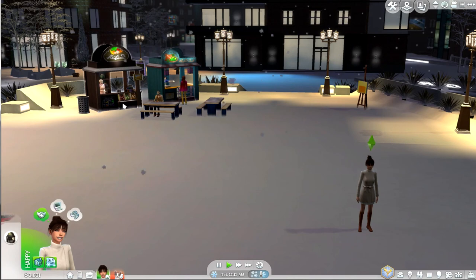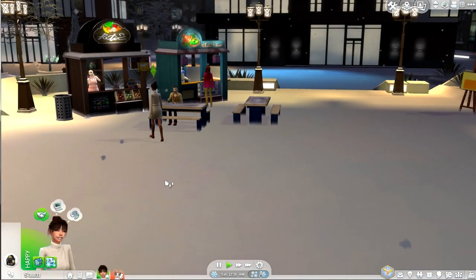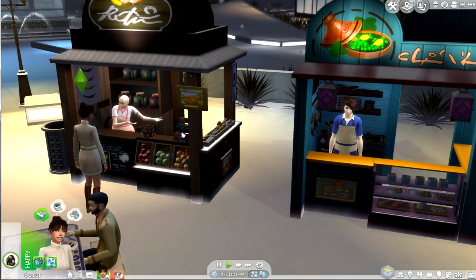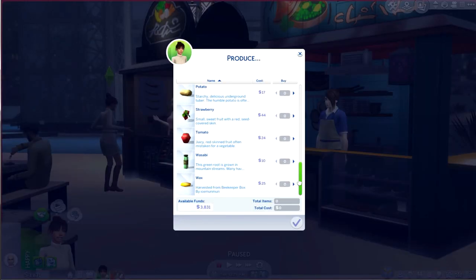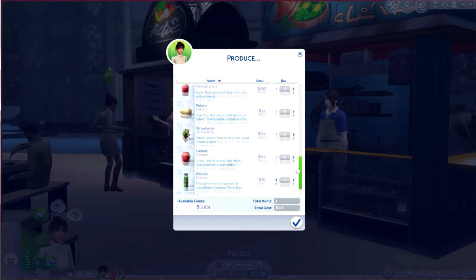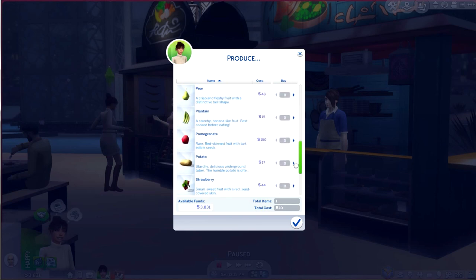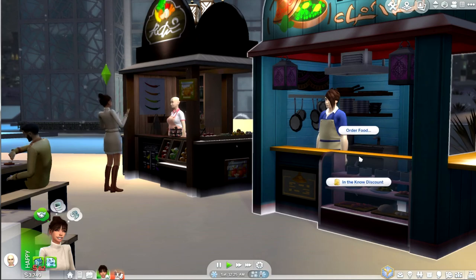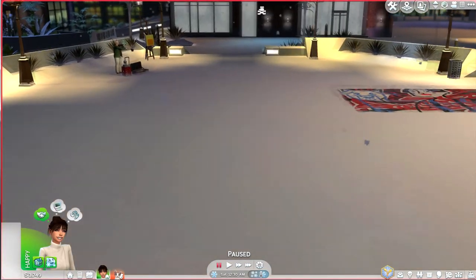Cassie and I think the absolute same — I was just about to click on this when she's already doing it herself, browsing the stalls. I wonder if there's some produce we can buy. I definitely want to buy some fresh fruits and veggies. I can see there's some new stuff — wasabi, strawberry, plantain, lemon, cherries. Let's get some of that. I think it's important that when we do go outside, we get some groceries.